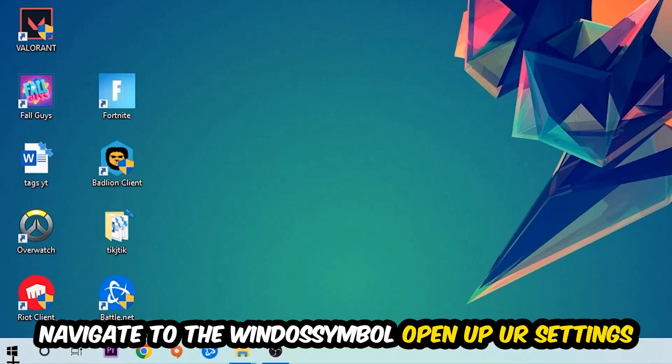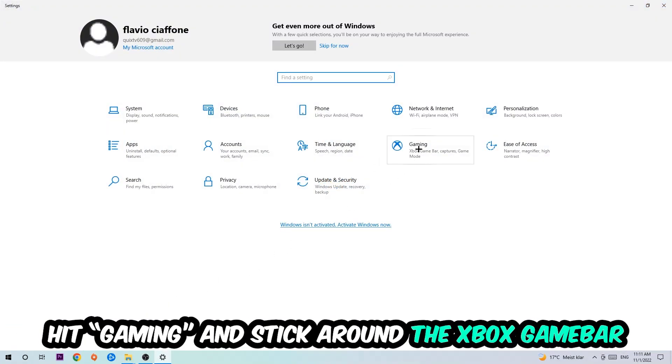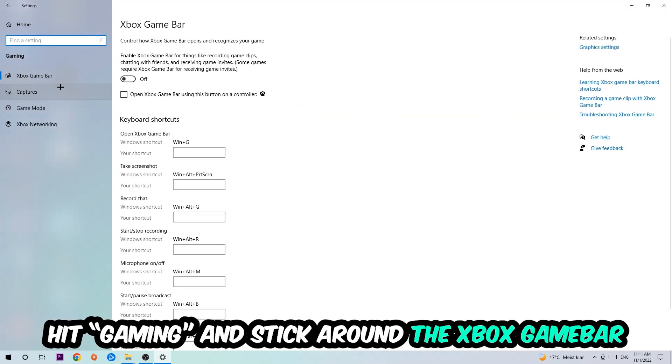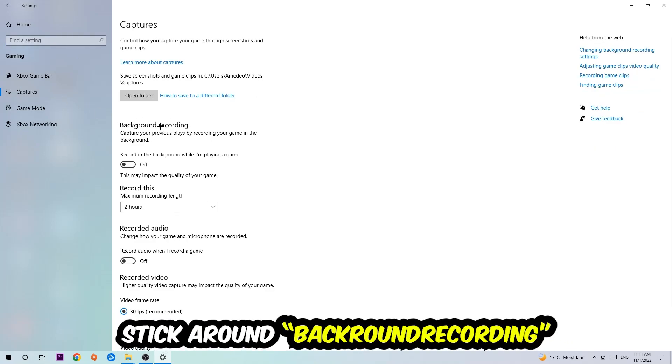Afterwards, navigate to the bottom left corner, click the Windows symbol, open up your Settings, and hit Gaming. Stick around the Xbox Game Bar and turn this off, because the Xbox Game Bar doesn't really come with any benefit besides impacting your performance really badly. So just simply turn this off.